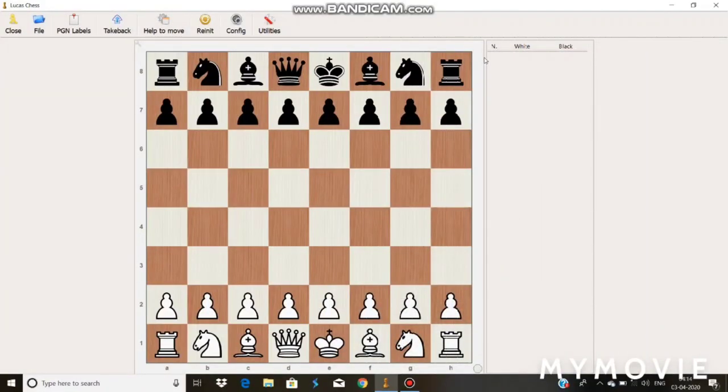Hello everyone. In this video I'll be showing you a very beautiful game which was played in the USSR Championship 1972 between Mikhail Tal and Mikhail Mukhin. Mikhail Tal is playing with the white pieces and Mukhin is playing with the black pieces.